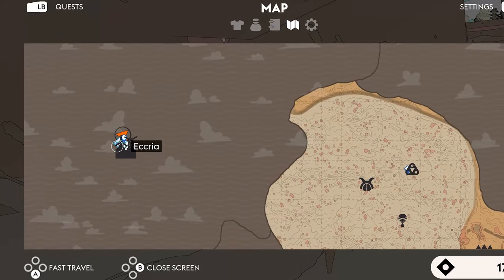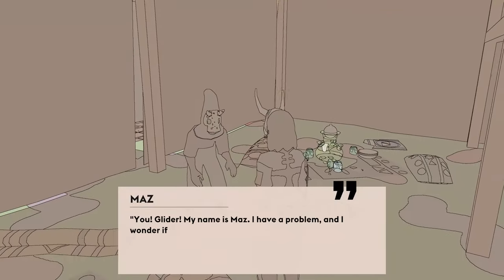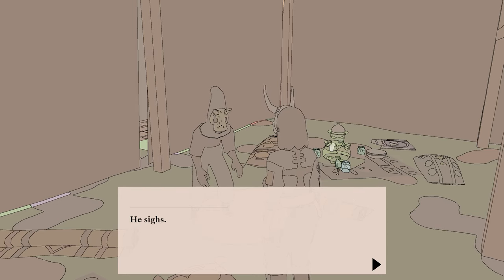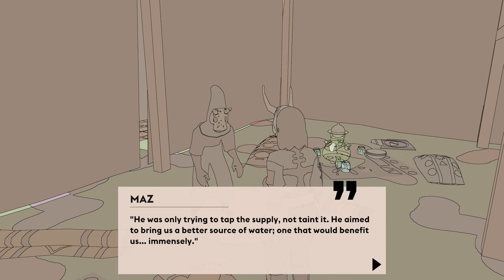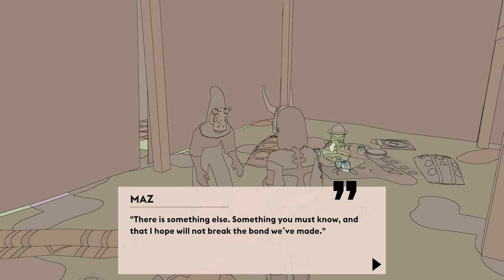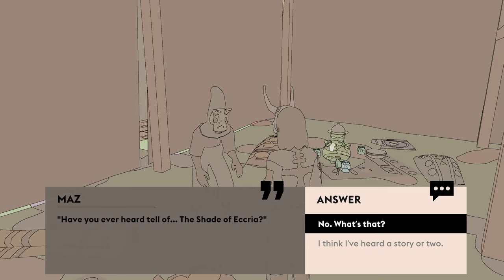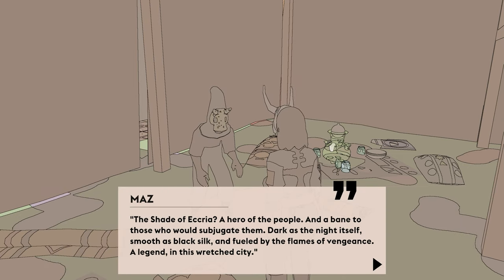located here, and head under the bridge and talk to this friend, Maz. Maz's son has been taken prisoner by the guards of Ecria, as he tried to tap some of the town's water supply for the people under the bridge, who desperately need it. Agree to help Maz, and they'll tell you about The Shade of Ecria, a vigilante who helped the townspeople, a vigilante you will now become.